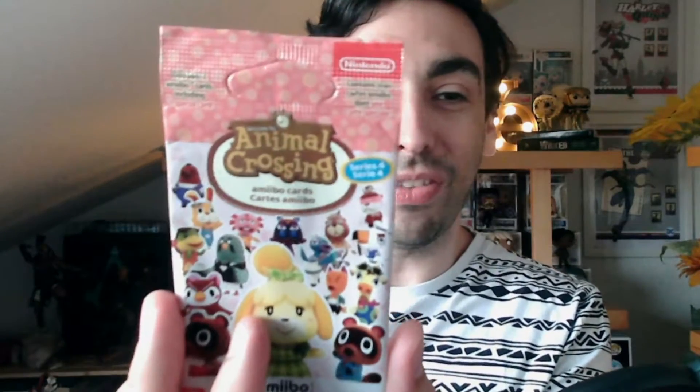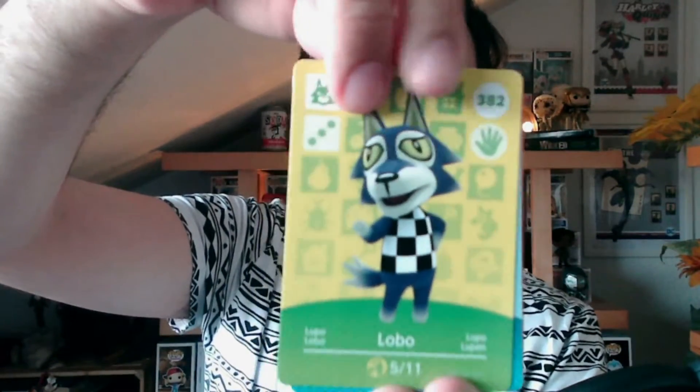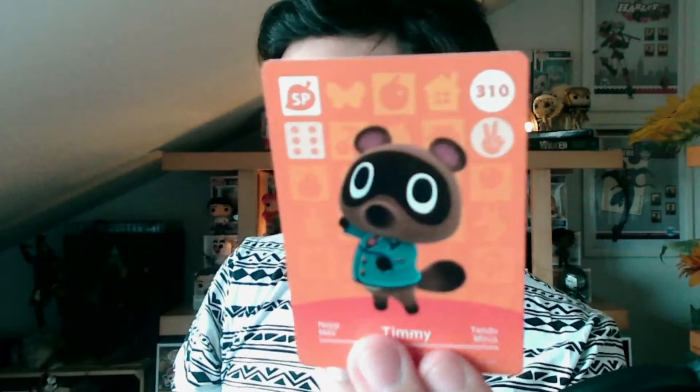Let's dive into the last pack I have for today — series four. Let's see what's inside. I'll take the little card out and dive in. We have Lobo, number 382. We have Dizzy, number 326. And finally, the last card, we have Timmy, number 310. Yes! Not bad at all.